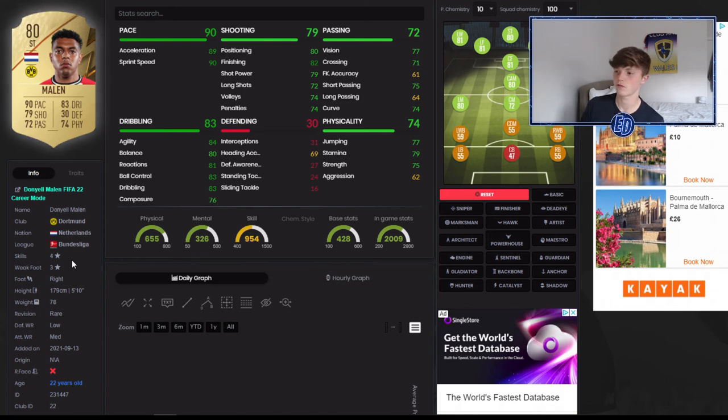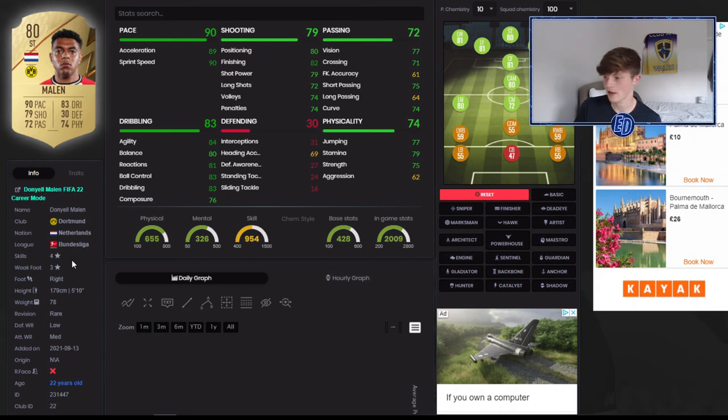Decent physicality but only three-star weak foot, which is probably the downside. Not a lot of strikers have great passing either. Interestingly, FIFA actually rates him better as a winger than a striker, so feel free to play him there. This card could be insane from the start. I'm not sure how much he'll cost — he might be cheap because of his league, but Bundesliga isn't even bad. If anyone's going to be expensive in this video it's Malen or Kent; the rest will be completely cheap starter players. Hopefully you enjoyed it — smash a like, we're trying to get to 3,000 subs for FIFA 22. Subscribe and peace!